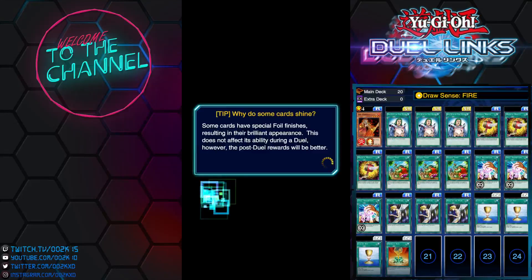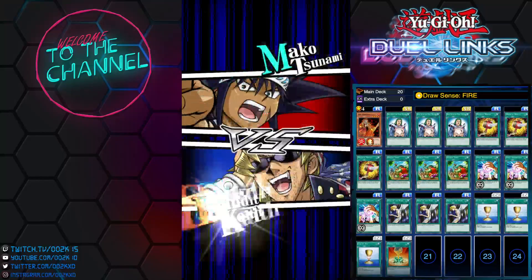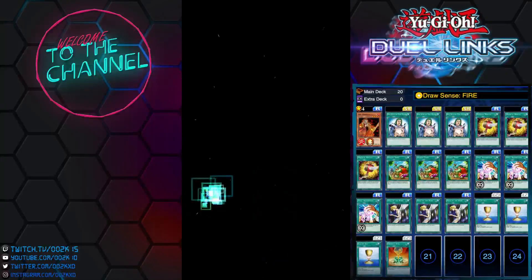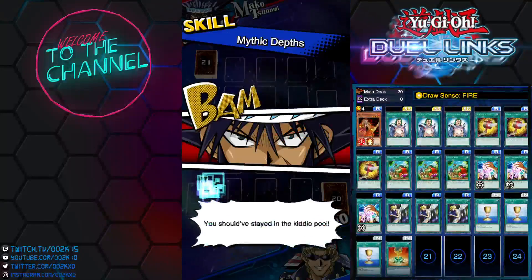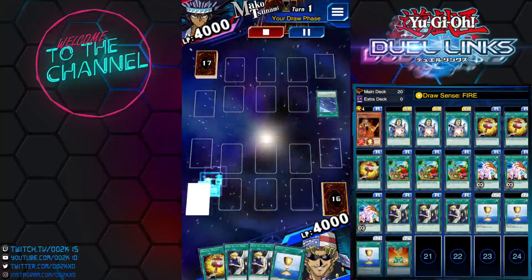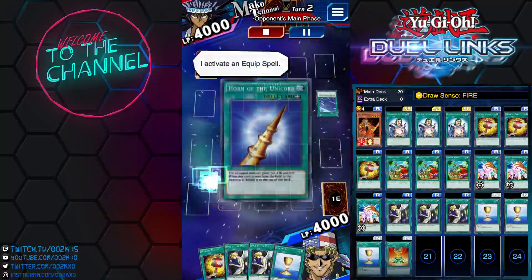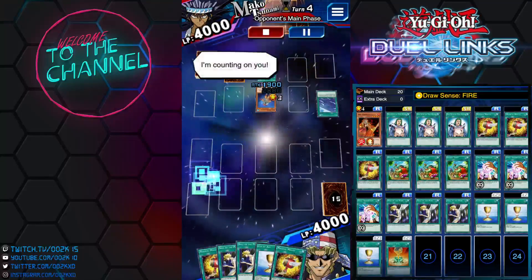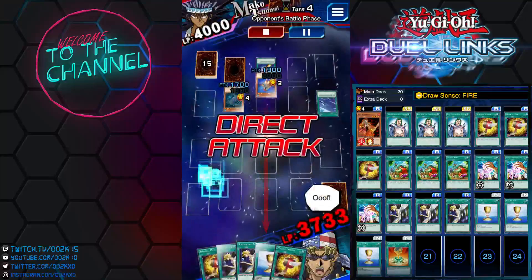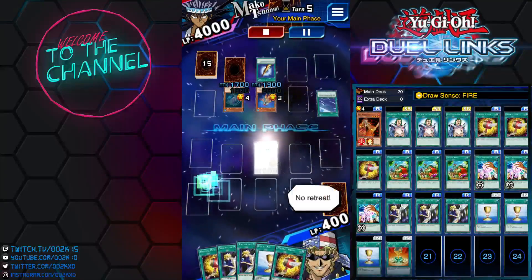Our last duel replay is against Meiko Tsunami. If your opponent does not attack into you, it doesn't matter — just keep stalling until you draw as many cards as you can, then wait until you can activate Draw Sense Fire. My opponent didn't attack for some reason, which was good — I got to draw an extra card. When my opponent finally attacked, I activated Draw Sense Fire and got out Fire Princess.